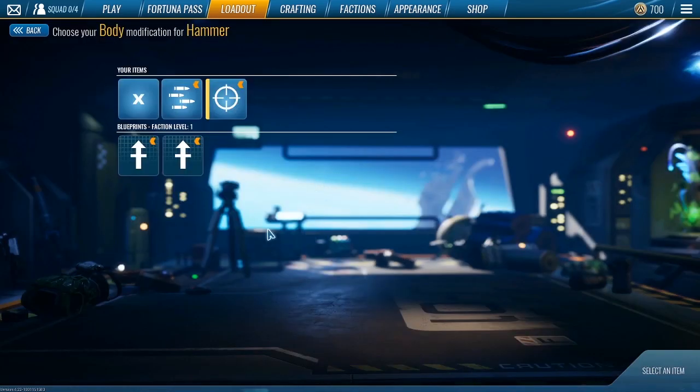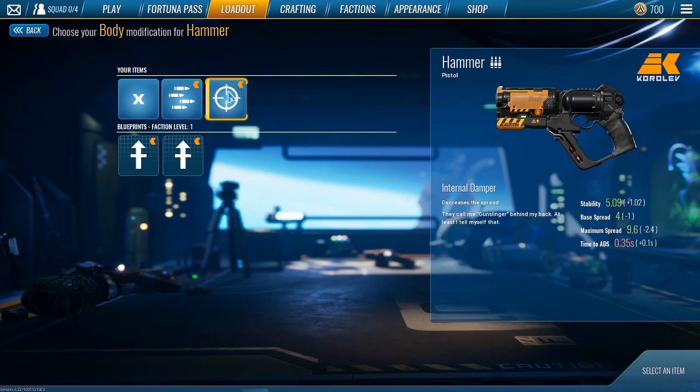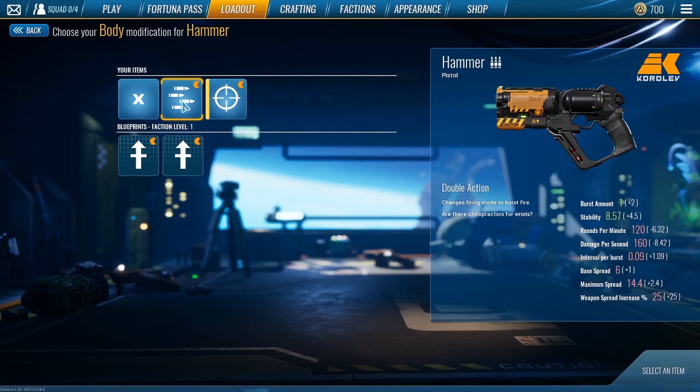For the body modification slot, I love the internal damper modification because it decreases your recoil by so much. It increases the stability and decreases the spread so you are able to hit more shots since your gun is not going to be kicking back as much. Another thing I really enjoy is the double action because it shoots off two shots at the same time. It does technically take down your rounds per minute and damage per second by a little bit, but it does more damage in that moment you shoot, and you are able to one-hit mobs with double headshots.